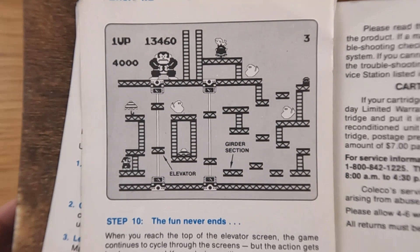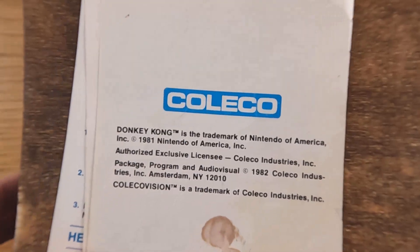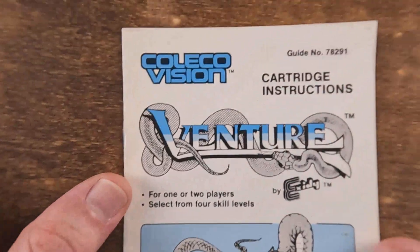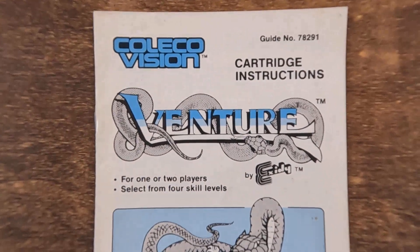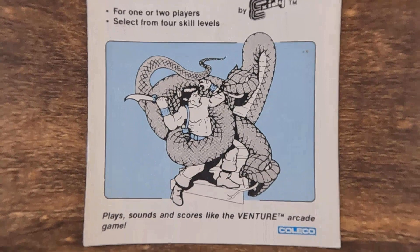Actually, maybe I'm off on that — maybe that was the third or fourth level. They're not showing level one, but anyways, that's the Donkey Kong instruction manual. Next we've got Venture here, which is actually cool just to see the art.